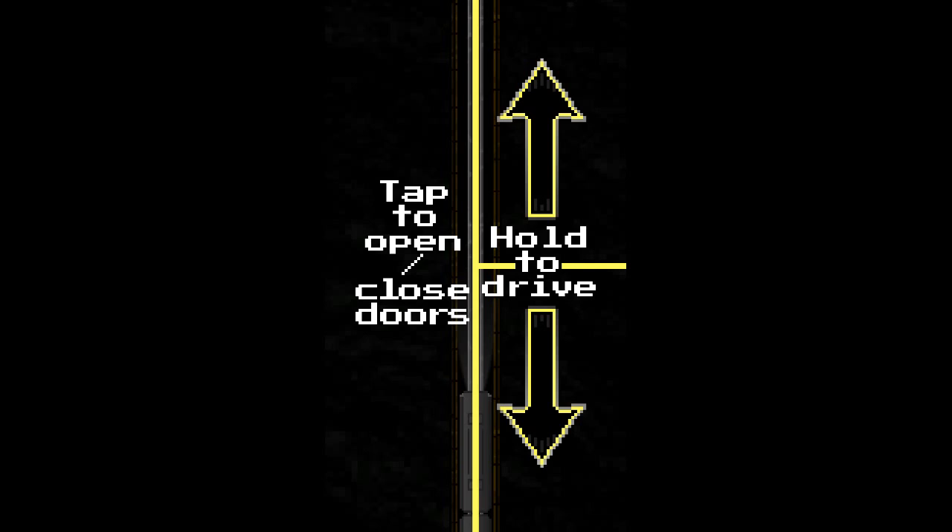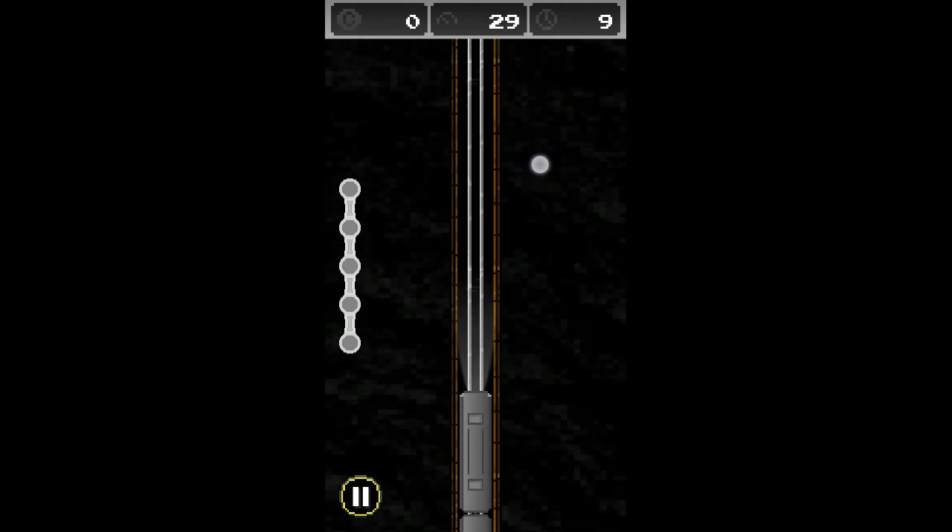Let's get into this game and see how it goes. Tap to open or close the door on the left, and hold to drive on the right. It is a subway simulator, and that's interesting because train simulators are usually 3D. I tried to play one 2D train simulator before and it was a total disaster, but this one is actually a little bit good.